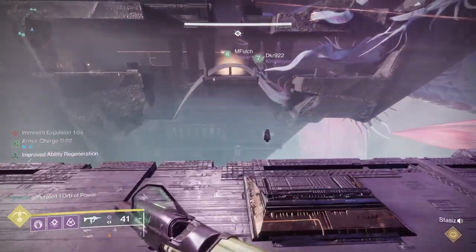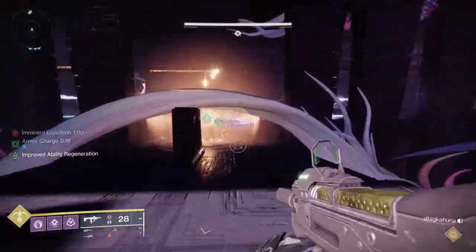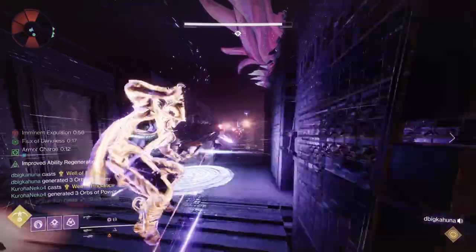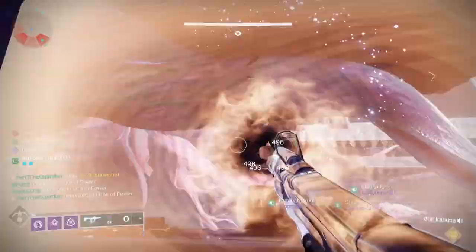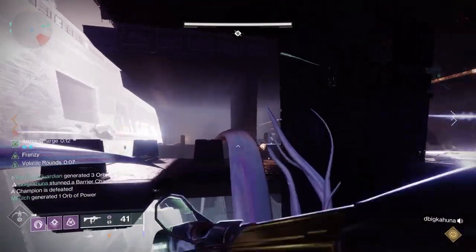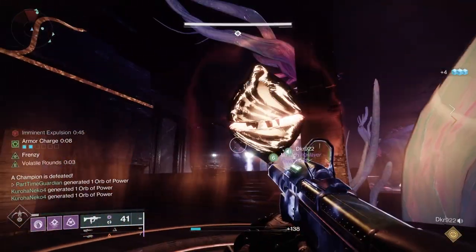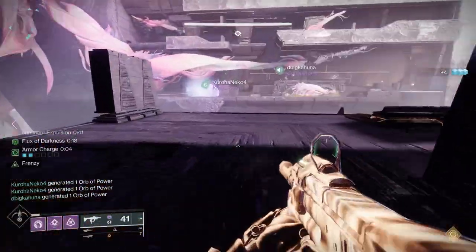When you first start up, your team — whether you're on dark or light — will stand underneath that ball. Someone shoots it, everyone gets the buff, and it lasts for about 20 seconds. The people who are jumping across will then go and find these areas that have little nodes, like in Vow of the Disciple, with what we call boopers behind them. You back yourself up to it and it'll shoot you all the way to the other side. Be careful, because in some cases you could hit a wall.